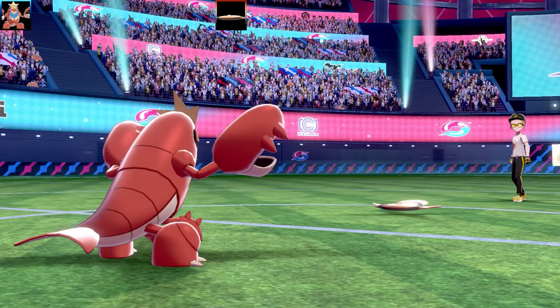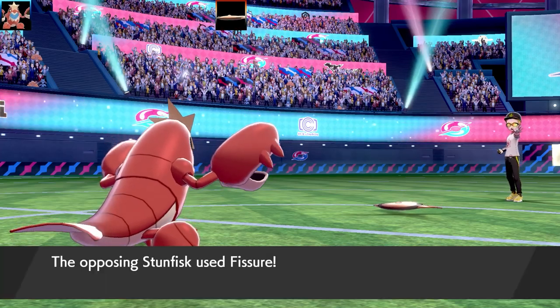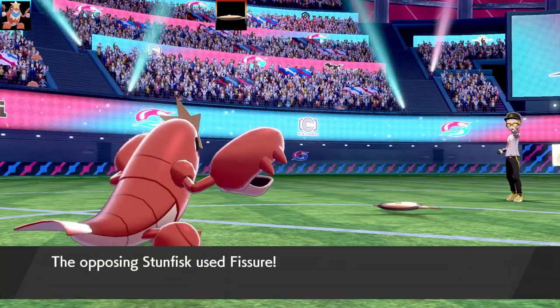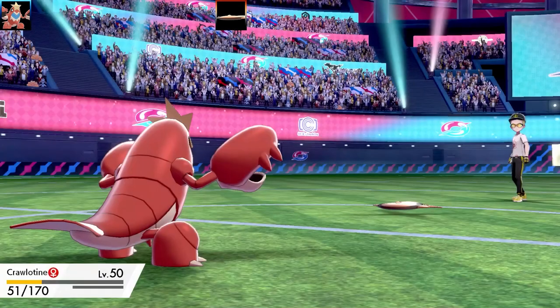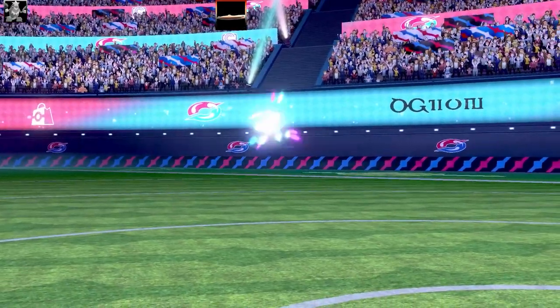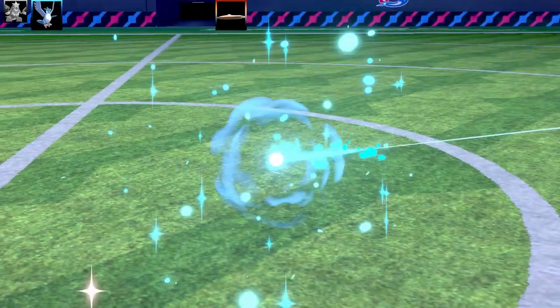We've got a Stun Fist vs my Crawdont. Crawdont is going to need some counseling after all these battles. I go for Switcheroo to give the Stun Fist a Ring Target, but Fissure misses me — very happy about that. I go for Guillotine but Stun Fist lands Fissure on Crawdont first. Poor Crawdont — across all three battles it got the shortest end of the stick: Psychic move from Ring Target, Mimikyu destroyed it, and now Stun Fist hit it with Fissure. Back into the egg it goes.